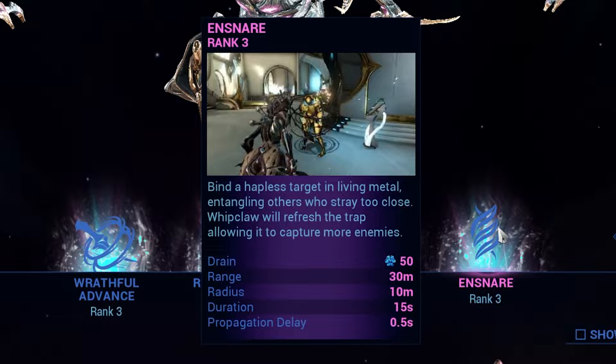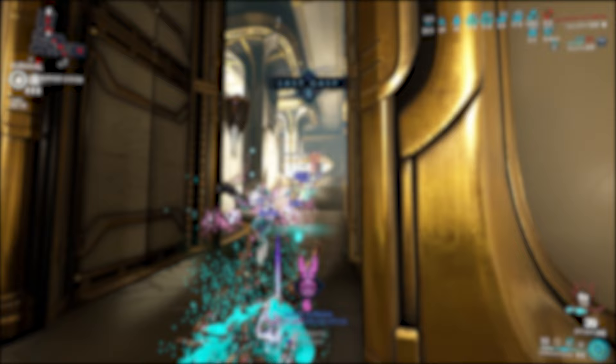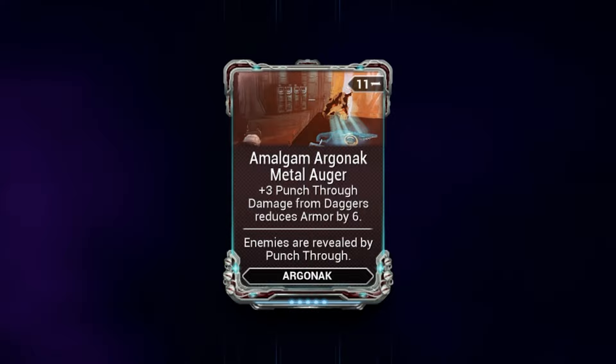And Ensnare for grouping? No longer needed. Another quadratically scaling damage source — companion insanity. Well, yeah, like every other build right now to be honest. Seriously, you need to see this.